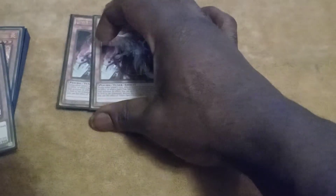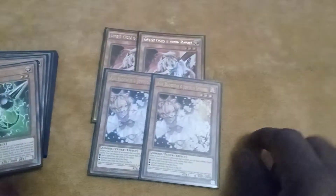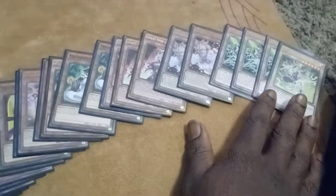For the hand traps, it's got two Ghost Ogre, two Ash Blossom, and then the Syframe package — three Gamma, one Driver. This hand trap lineup is very good. It's subject to change — I might end up maining Veilers over Ghost Ogres, not sure yet. But I love the removal that Ogre provides.